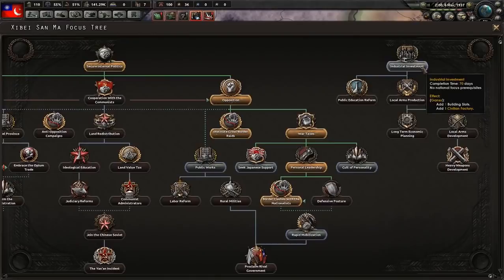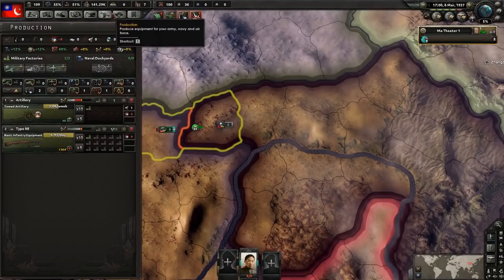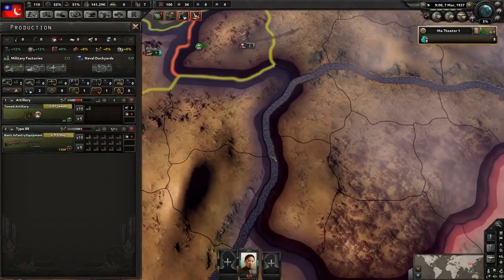Industrial investment gives one civilian and one military factory, so you definitely want to do this. Think about it — you've only got two military factories and then you get a third one. That's like a 50% boost in your military factory output. That's huge, so obviously these two focuses are massive.